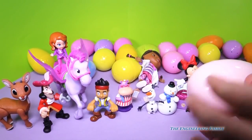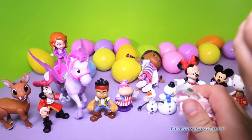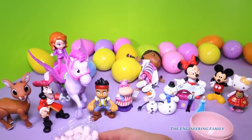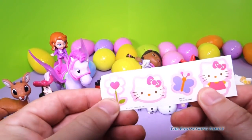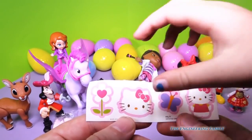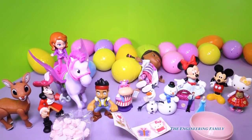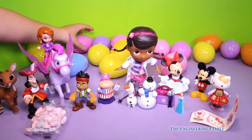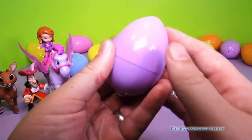We gotta open this Hello Kitty egg first, right? There's candy and stickers! Rudolph has to keep an eye on this pack. You don't let Captain Hook steal those pieces of candy or these stickers. Look, they're stickers of a butterfly, and a flower, and a kitty cat - even Hello Kitty. Hello Kitty's body, and just Hello Kitty's head. We found Hello Kitty, and we found those stickers. We have to find more friends to get our special surprise mystery egg.